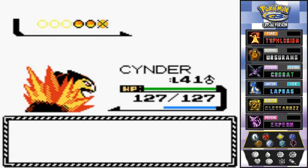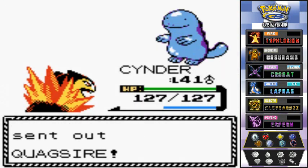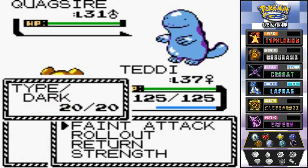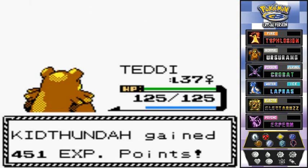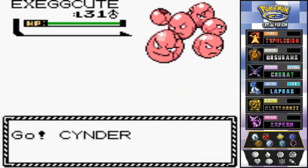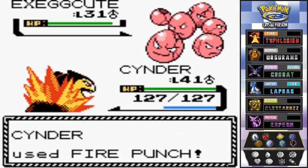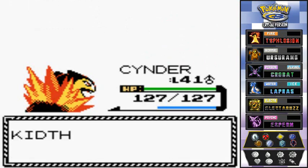Thunder gets experience too. Blake sends out a Quagsire, so we go with Teddy. Then he comes out with an Exeggutor — back to Cinder with Fire Punch. Oh yeah, you don't like that! Bye-bye Exeggutor. And look at that — Thunder grows to level 40!